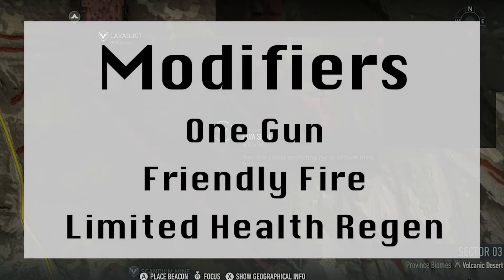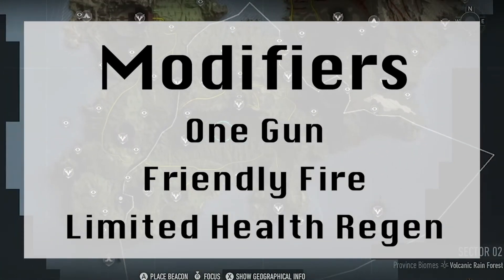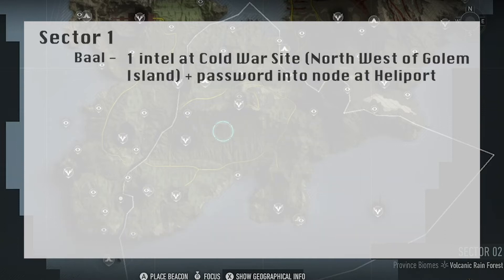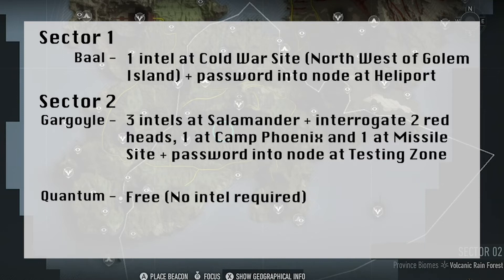In summary the modifiers are the hardest part of this week's raid, with One Gun sure to be a slight frustration and maybe Friendly Fire will be annoying at times too. But with such a short raid intel trail it's not going to be a bad week at all, because after the interrogation of the two redheads it will just be a case of ticking off the remaining raid bosses. So hopefully most players will be able to speed through the critical raid in about an hour.